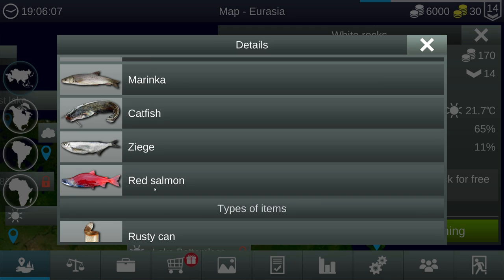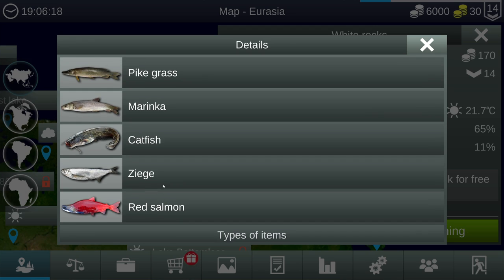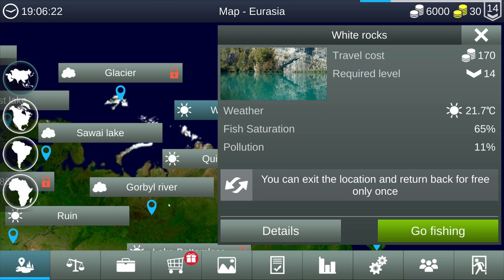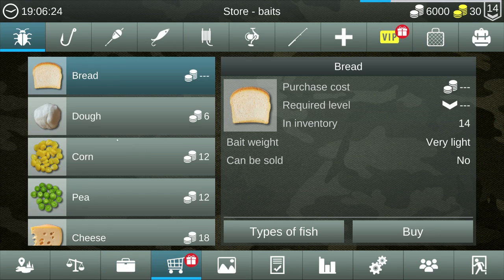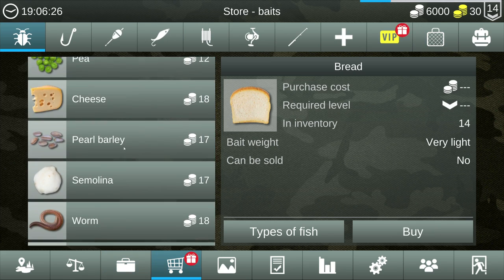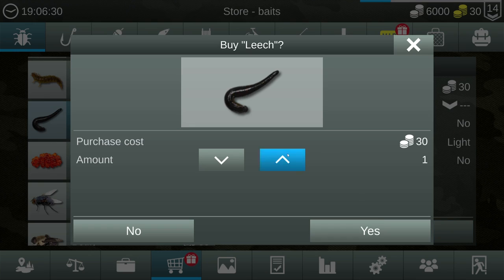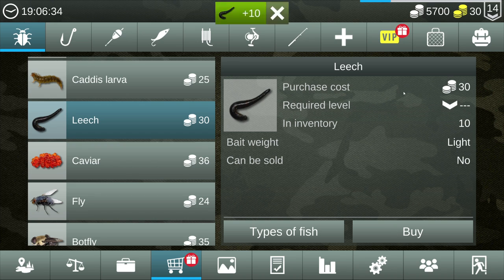We are going to use a 3-meter clip and we are going to use leech to get the red salmon. Let me check what gets the brook trout — maybe that's spin fishing. The leech is 30 silver, very nice. Let's buy 10 of those for 300.